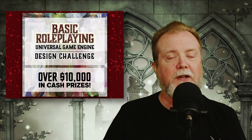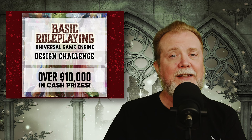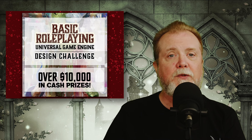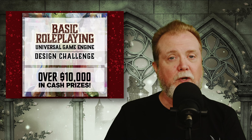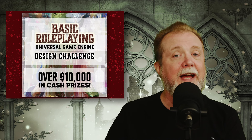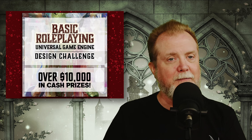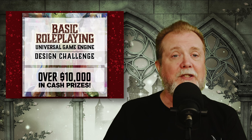Chaosium has revealed the results of their Basic Roleplaying System Design Contest. There are three winners and seven runners-up. One of the winners was Nuna, a game about survival in a frozen world and the recovery of lost treasures. Another was Season of Magic, a game about witchcraft, and Titanosphere, a pulp science fiction game featuring monsters and mechs. You can read more about these games and the runners-up on Chaosium's website.